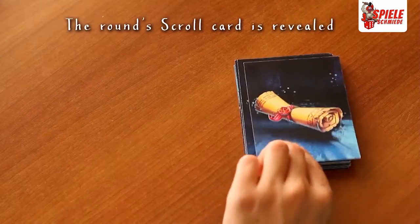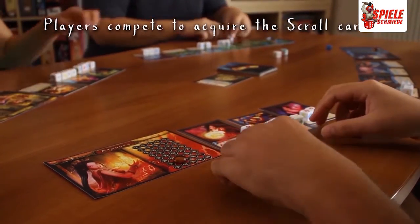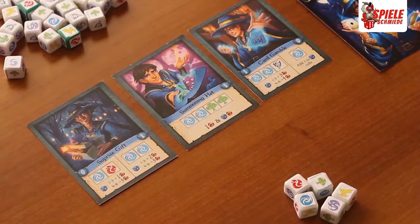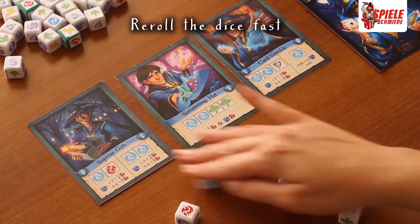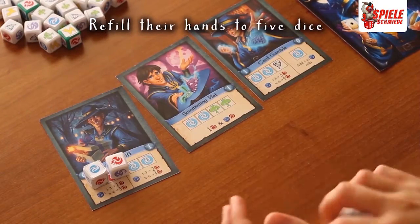At the beginning of the round, one new scroll opens up for the players to claim. All players start rolling their dice at the same time, trying to match the requirements for either their spells or the scroll in the middle. Players can re-roll any number of their dice at any time in order to complete the desired combination to cast a spell.